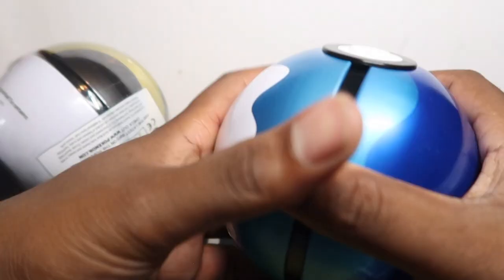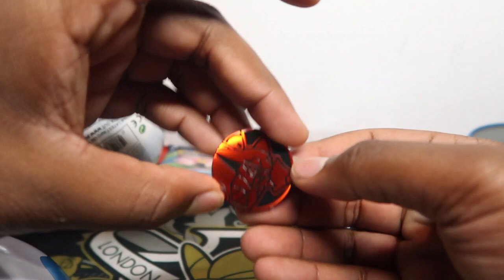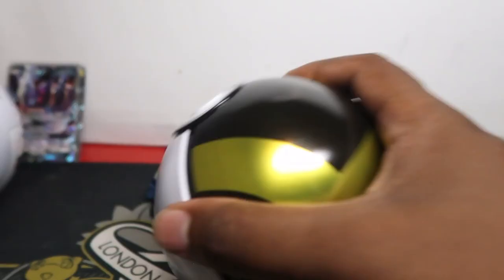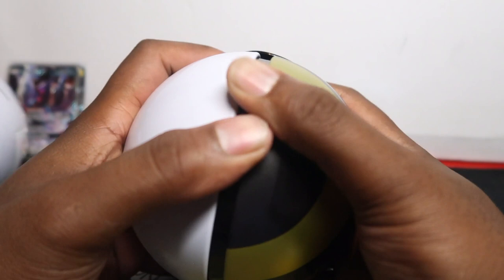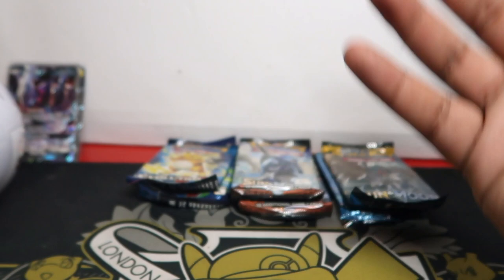Tin number one: we have Sun and Moon, Burning Shadows, and Evolutions - exactly what we wanted. Got a Vulcarona for the first coin - do people buy these empty tins? Let me know, because I've been throwing them away for the last two or three years. Ultra ball - same again: Sun and Moon, Evolutions, and Burning Shadows. Vulcarona again. I'm going to open each set of three separately just in case they have different packs.